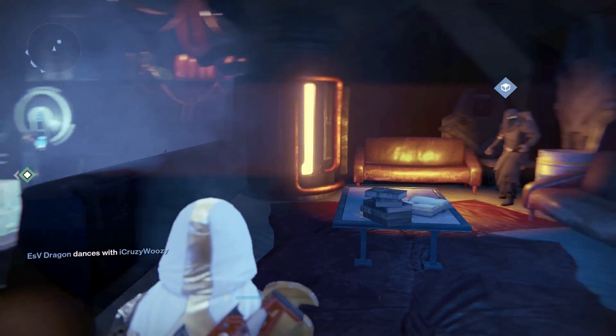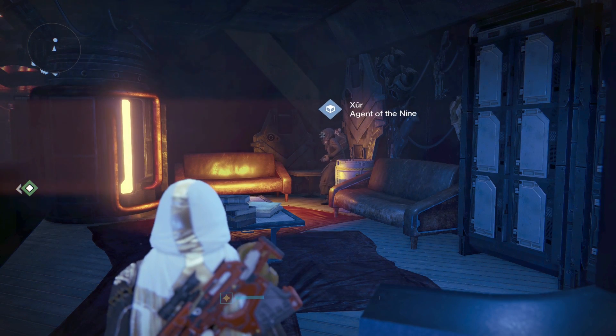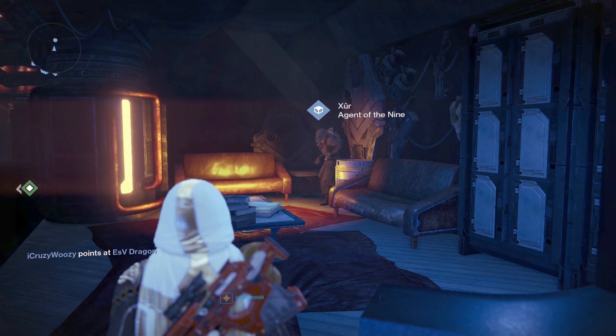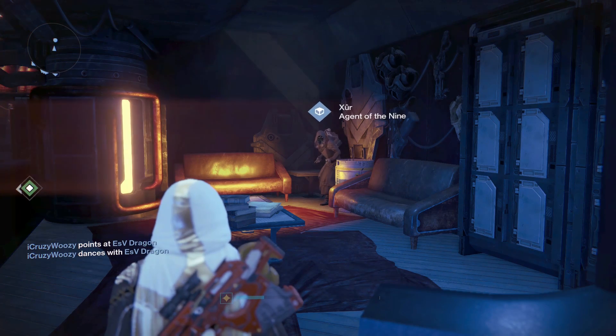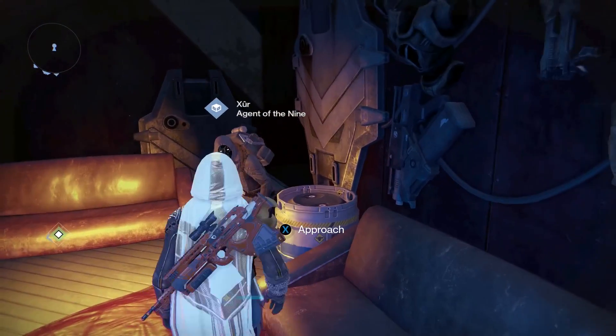So basically, guys, at the moment he is not over at the reef. Even though that door is open, he's actually not there. I believe that's a glitch — I think it's something to do with the last update. Zurg is, in fact, actually in the hangar bay up past the jukebox.